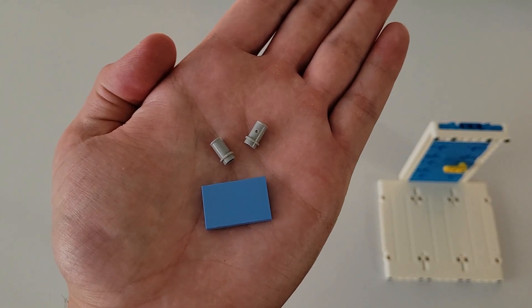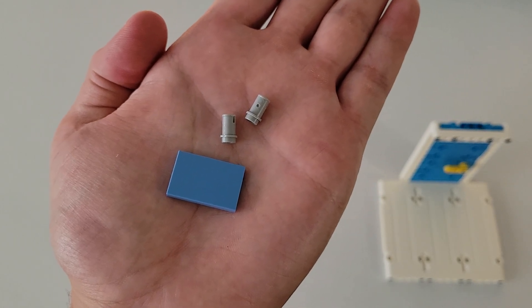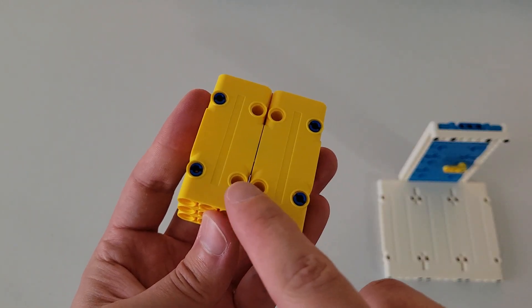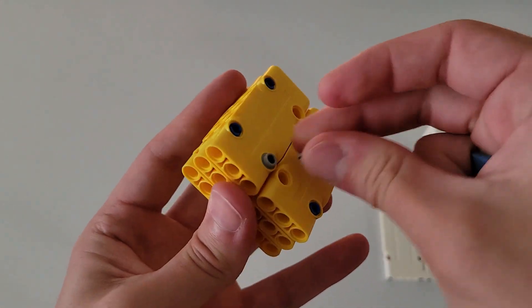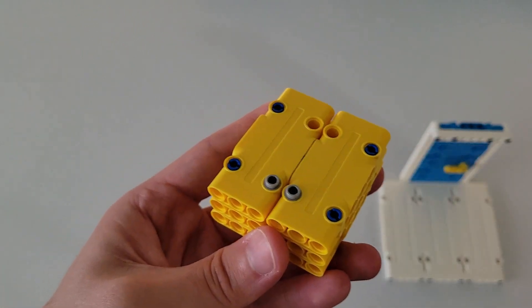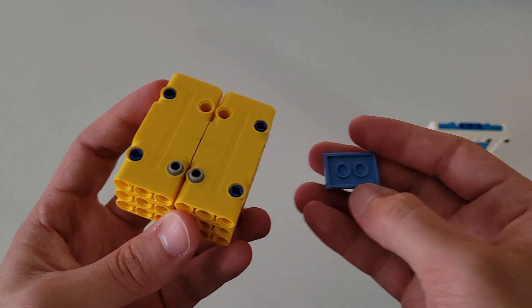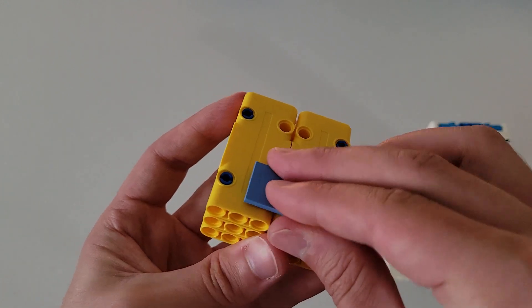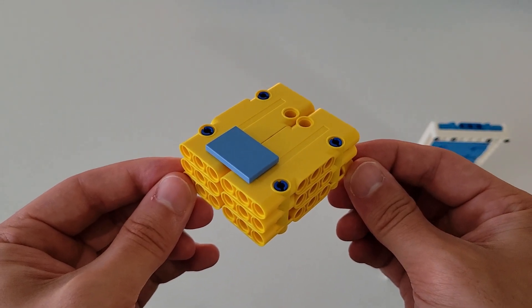Now you'll be needing two of those gray pins that have a long section and a short section, and that two by three flat shiny brick. Insert the long section of these gray pins into these two holes right here. Then take the short end of these two gray pins and insert it into these two circular areas on this blue piece. This is now the completed package and it should look just like this.